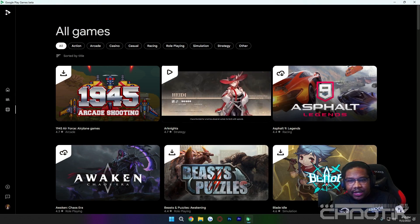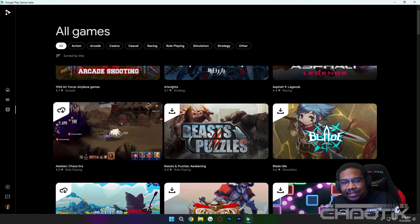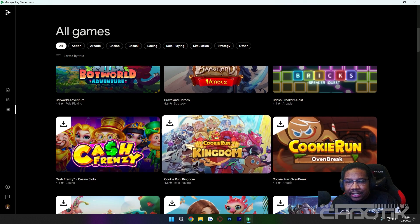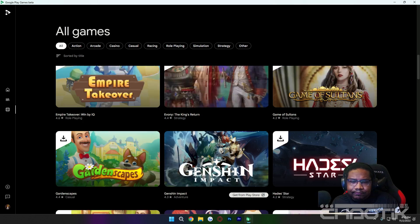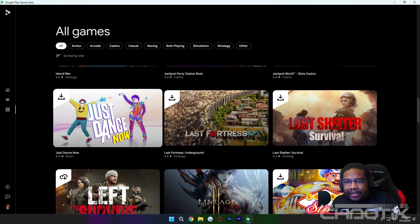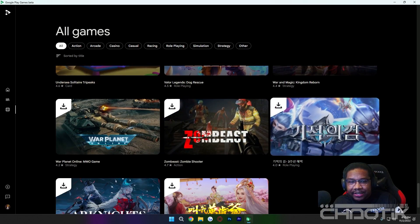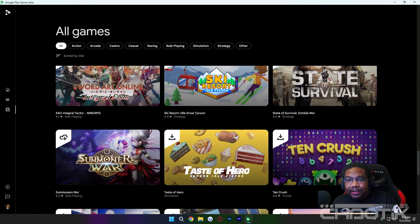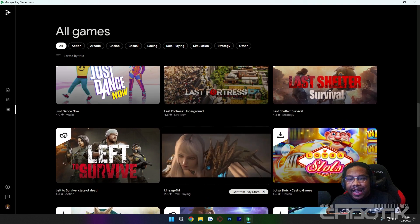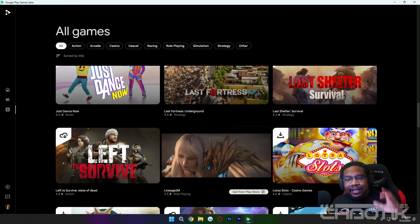First off, I'm going to go down this list of games so you can see exactly what's available. There's Awaken Chaos Era, Blade if you're into idle games, Cookie Run Kingdom, Cookie Run Overbreak, and Honkai and Genshin Impact are in here too. There are a few really good games, but the catalog is very, very limited still. I'm assuming it's because they're trying to make sure the games run smoothly on your PC, which would be a good sign. But at the same time, this doesn't completely answer everyone's questions on how to play games natively on PC with no compromises, no issues, no lag.